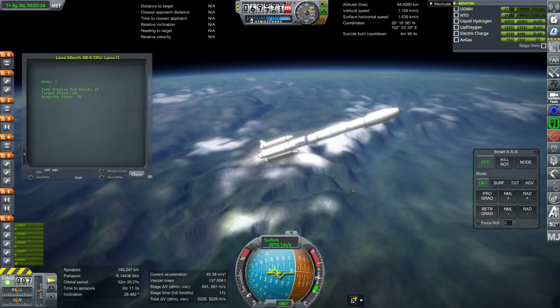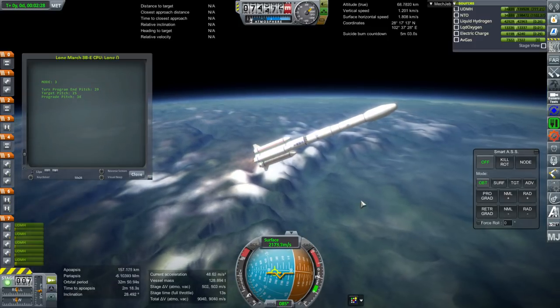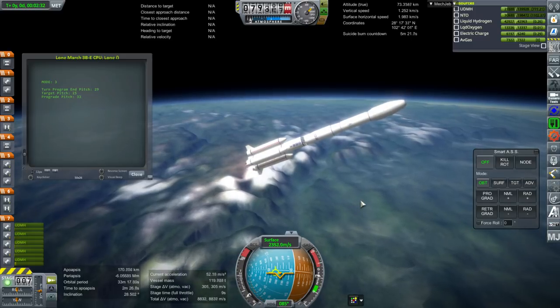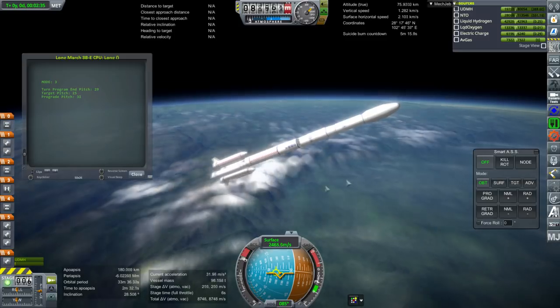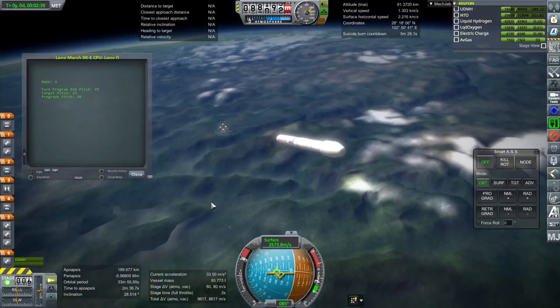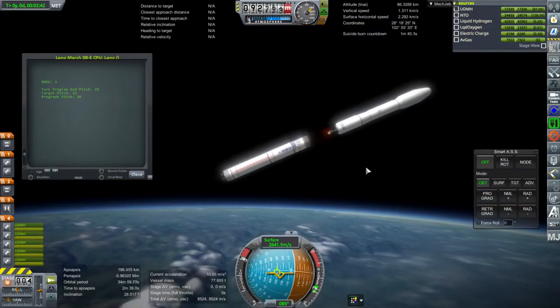Interesting to note: the boosters run out only a few seconds before the core runs out on the Long March 3. Here they go — they sort of separate like that. If you want them to fling out, you'll need to do something about that. Hot staging and separation.